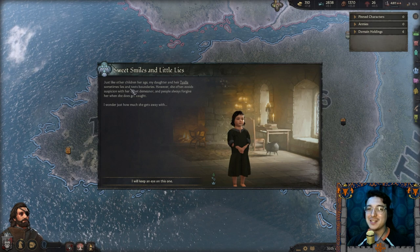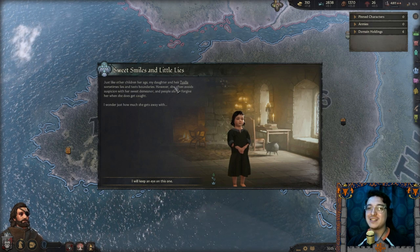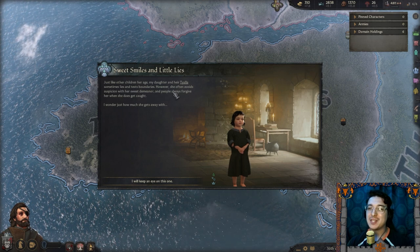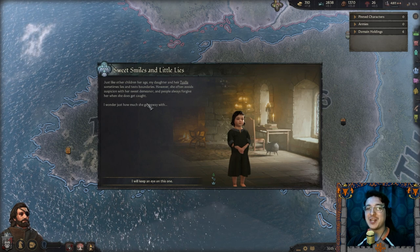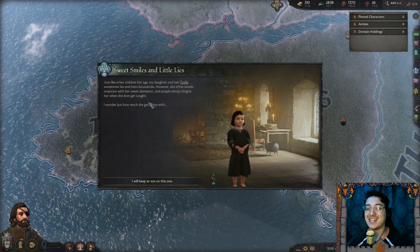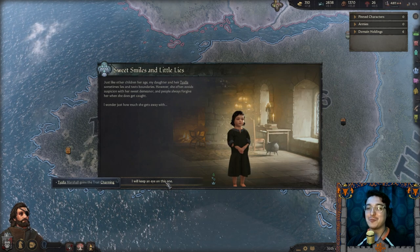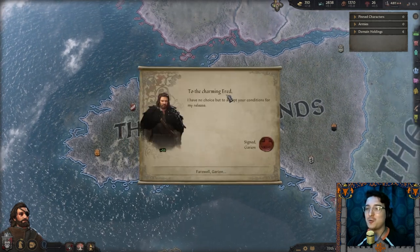An event — Sweet Smiles and Little Lies. Just like other children her age, my daughter and heir Tiala sometimes lies and tests boundaries. However, she often avoids suspicion with her sweet demeanor and people always forgive her when she does get caught. I wonder just how much she gets away with. I will keep an eye on this one — war was easier than daughters.